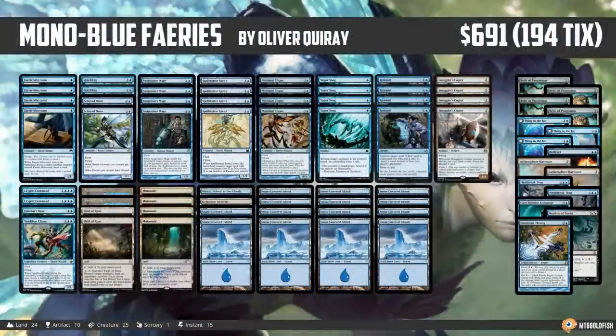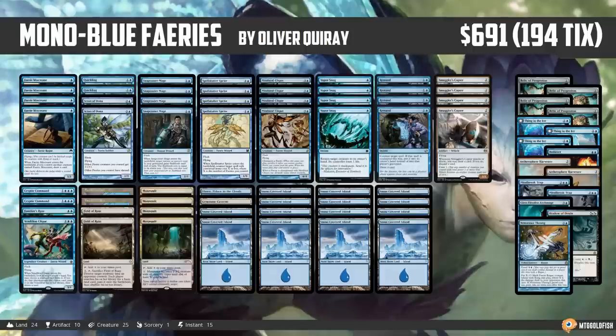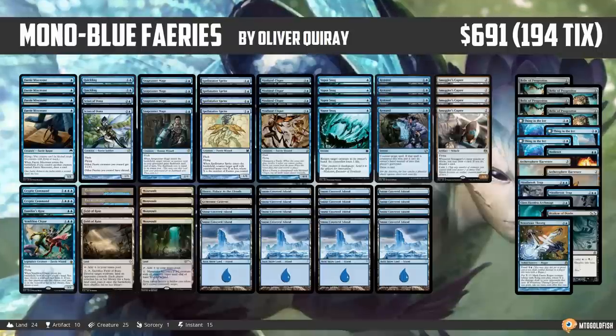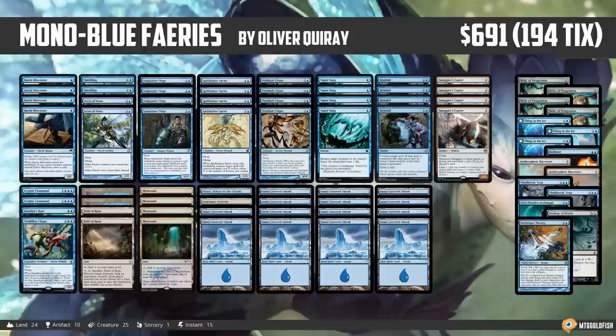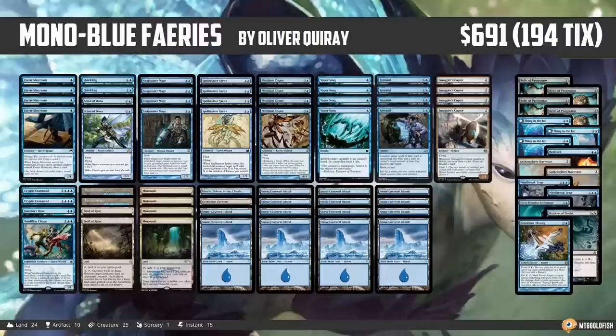Hello everyone, it's Seth, probably better known as SaffronOlive, and it's time for another Instant Deck Tech. Tuesday is normally Type 2 or Standard Tuesday, but as we wait for Guilds of Ravnica, we're going to check out a sweet Modern deck today. This is Mono Blue Faeries, and you might remember a long time ago on Budget Magic we played a budget version. This is the non-budget version, and it recently took Oliver Cray to a top 8 finish at a PPTQ. Congrats to Oliver on a super sweet deck.